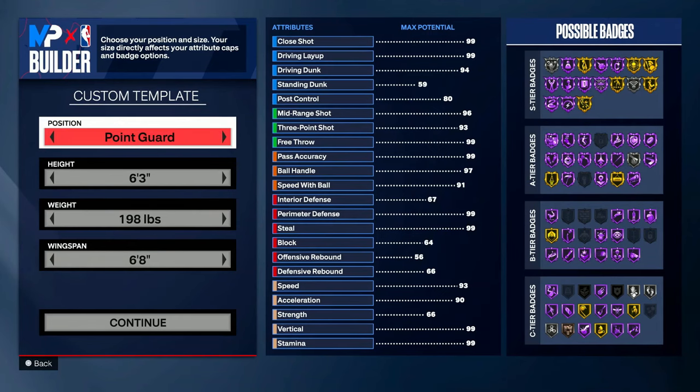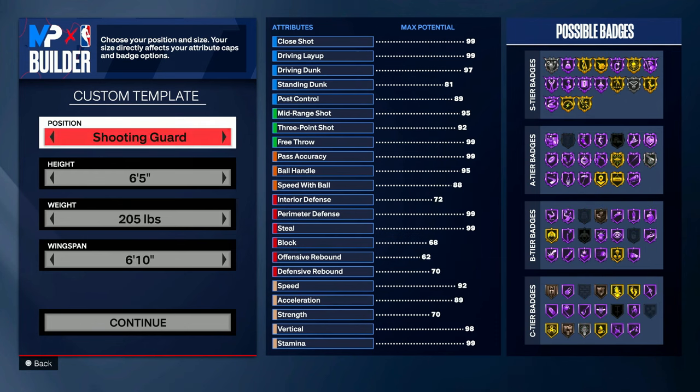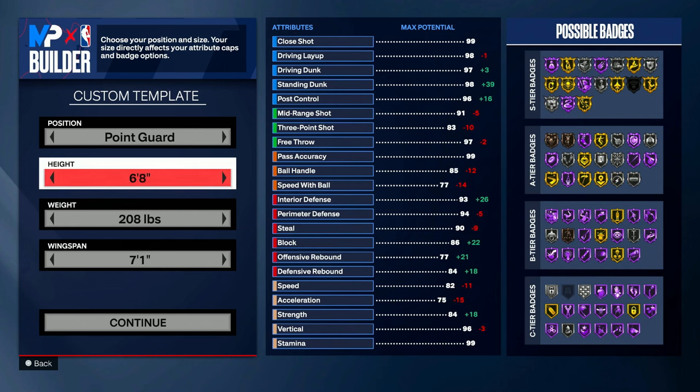Now let's get into the build. For the position, you want to make this either a point guard or shooting guard — don't make him a small forward because your ball handling will be too low and you won't get the good dribble moves. I went with point guard. For height, I went with 6'7". A lot of you like 6'8", but 6'7" is just better — they move faster, you get better dribble moves, and you can get gold playmaking badges that you can't get at 6'8".